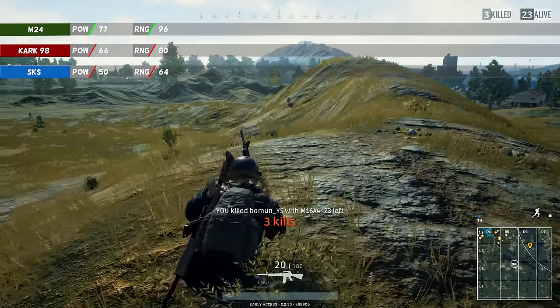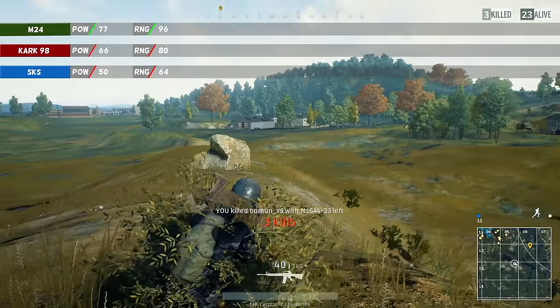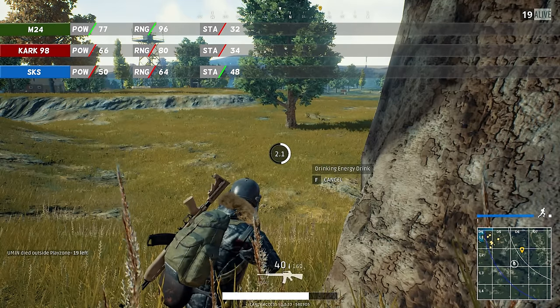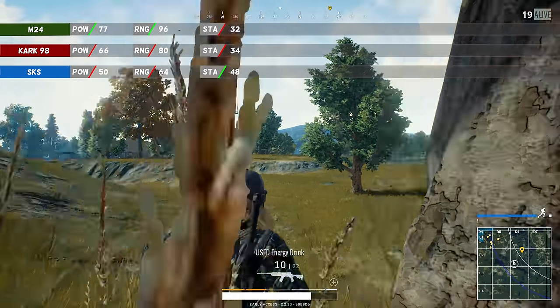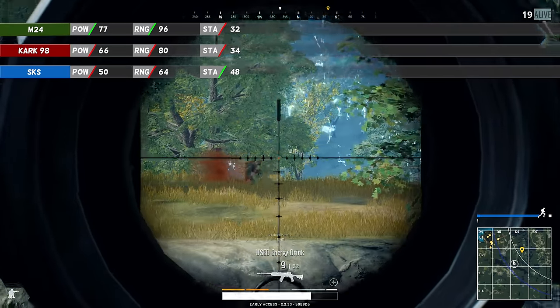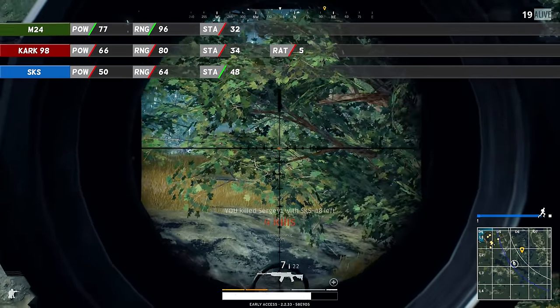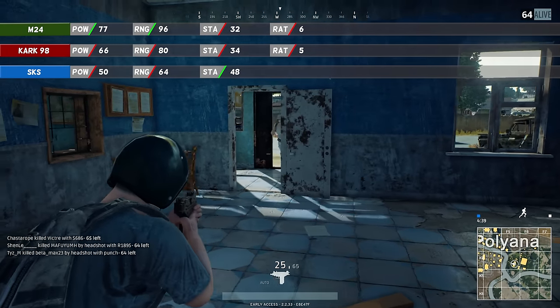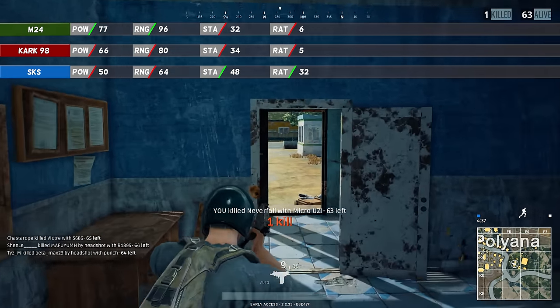All of this changes when you look at stability and firing rate: 34 vs 48 vs 32, so the SKS is a lot better in this regard. This trend continues — the Kar98k has a slow firing rate of only 5, the M24 does slightly better with 6, and then there is the SKS with a firing rate of 32, a massive difference.